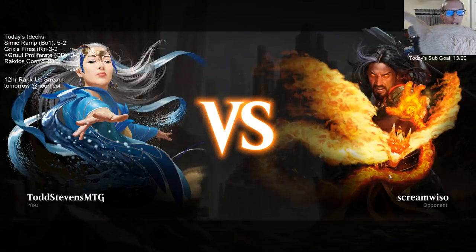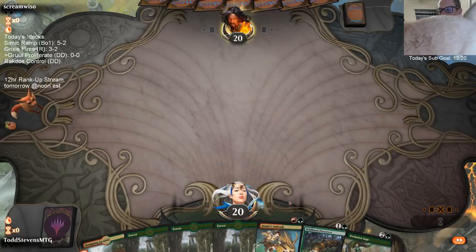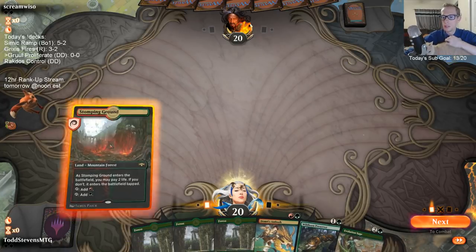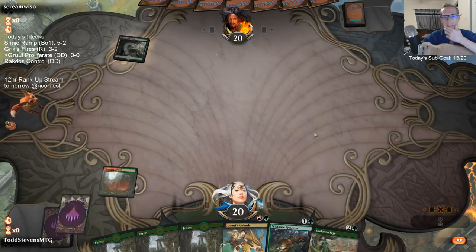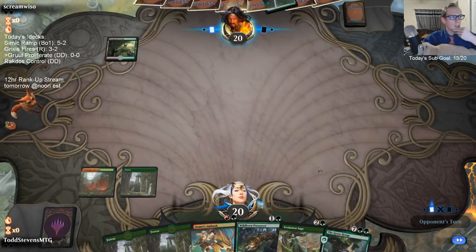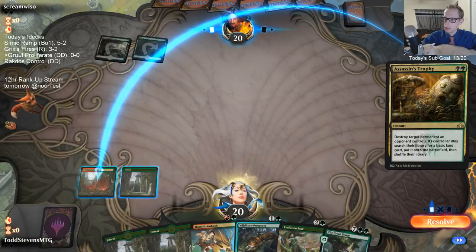There are definitely a lot of other good options we could have played but I cut it down to these. Growth Chamber Guardian is definitely a reasonable two-drop, I just kind of like Wildborn Preserver more - especially with Vivian, because you can make a very large Wildborn Preserver pretty easily. There are a lot of other good three-drops too - Gruul Spellbreaker would fit here, it gets a counter. And honestly, Rankle would work pretty well here because Grumgully puts a counter on Rankle right away, so getting more counters is really nice.